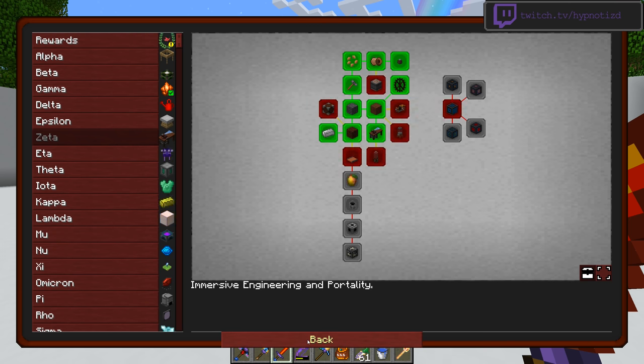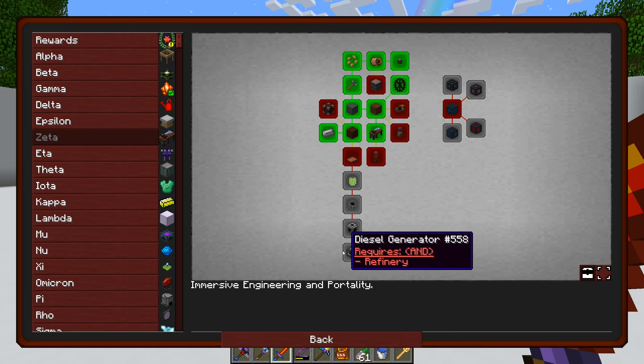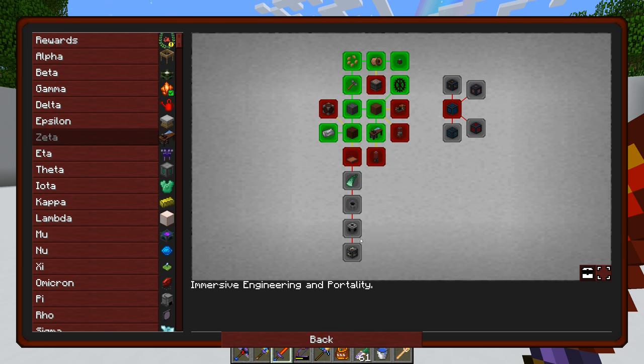Today I wanted to work on some more quests. I'd like to get ourselves a better power supply, and I think we're going to do the diesel generator. There are other ways we could get power — solar panels and various other things — but we have to make the diesel generator anyway to complete this quest. There's so much oil in the Twilight Forest that it makes sense to put it to use. I don't really know how much power the diesel generator makes in this mod pack, but in previous mod packs it's decent — mid-game power, definitely not the best.